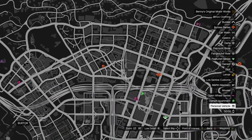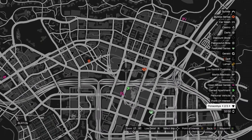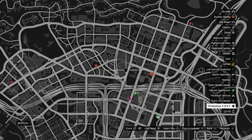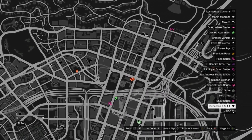If you don't see any clothing stores on your map, go ahead and find a new session. Once you're in a new session, you should see clothing stores on the map. When you see the clothing stores, head to the clothing store.